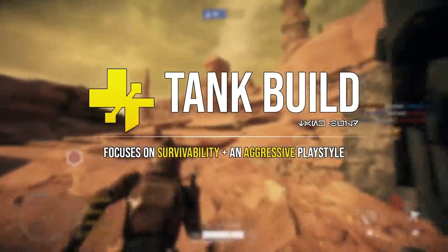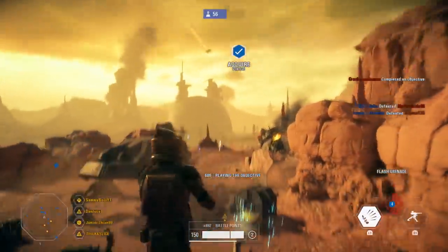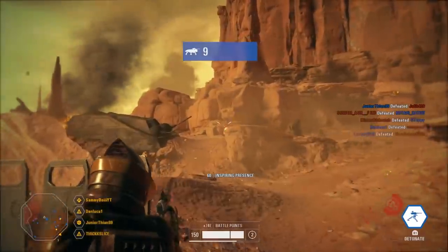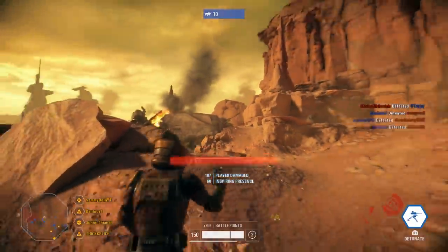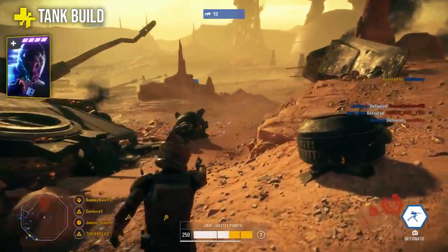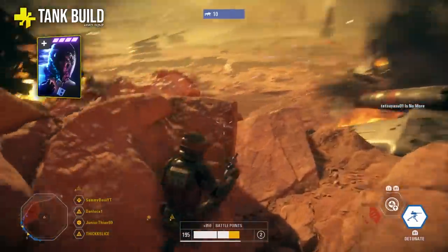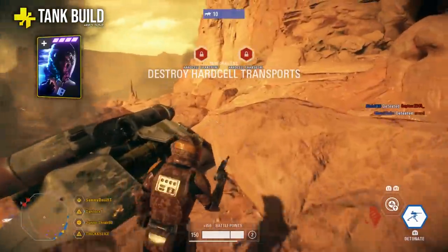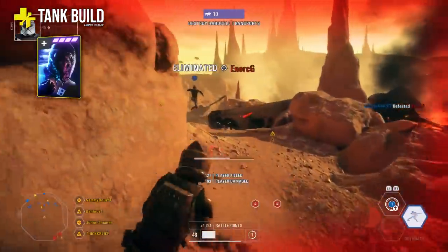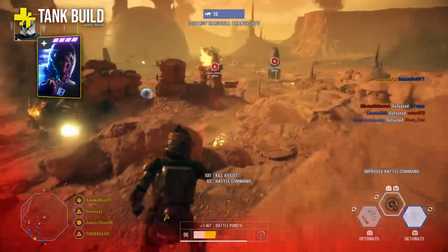Starting with the tank build: as the name suggests, this combination is suited to a more aggressive role that focuses heavily on survivability. It's mainly for those who like going on killstreaks or who find themselves unable to survive — all of the cards help you stay alive as long as possible. The first card is the survivalist star card, which reduces the time for your health to start regenerating after taking damage by up to 40% when fully maxed. This is great if you get in a gunfight, take some damage, get the kill, and need to quickly regen before the next fight.